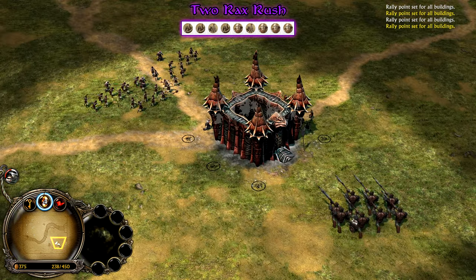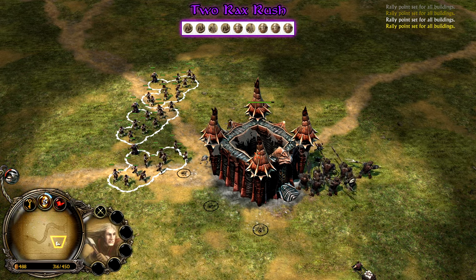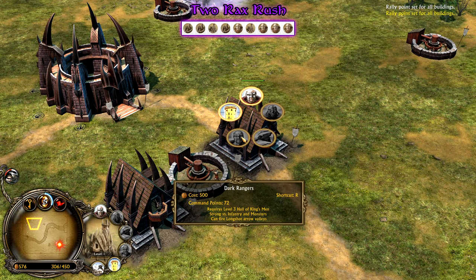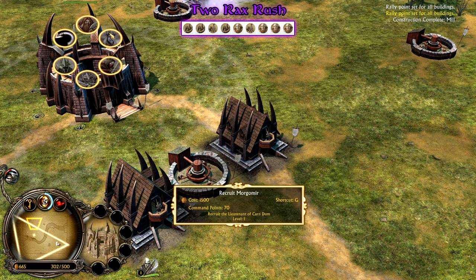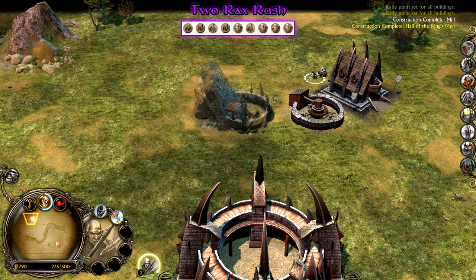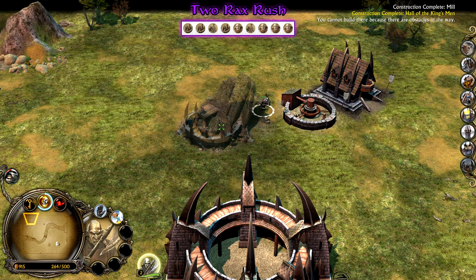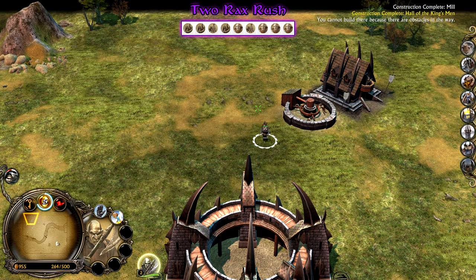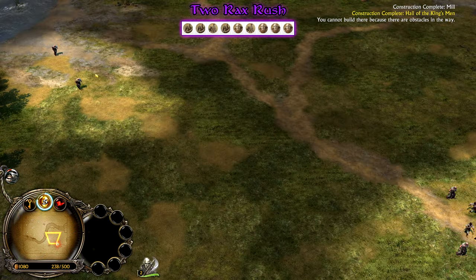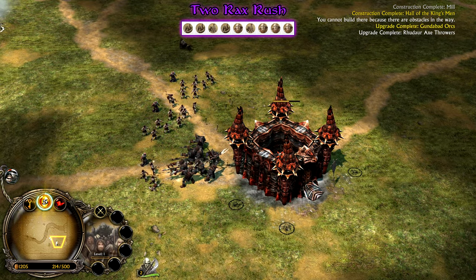Once again you can follow this up with anything from the first build: a Troll and Wolf Den, Black Numenoreans, whatever you feel like. Waldar, Morgamer, Troll and Wolf Den if you need Wolf Riders against Goblins. You can also level up and get Snow Trolls, Hill Trolls — Snow Trolls are pretty good. That's pretty much this build, pretty nice indeed.